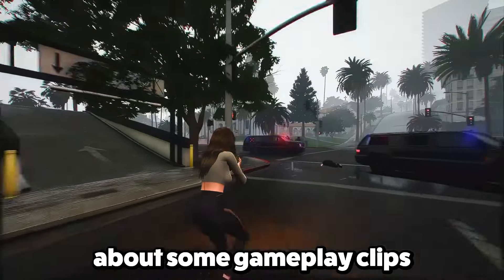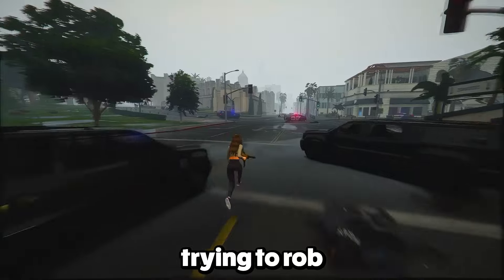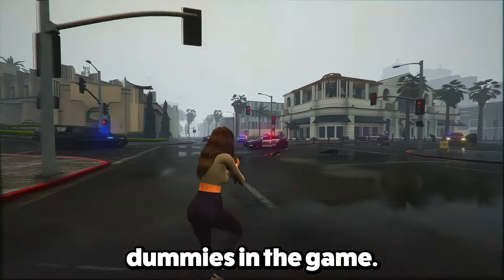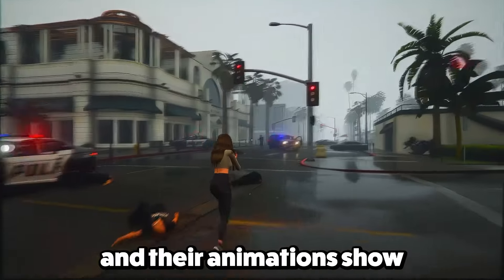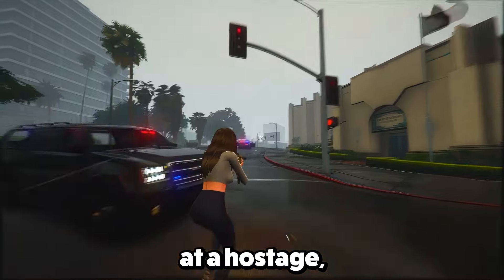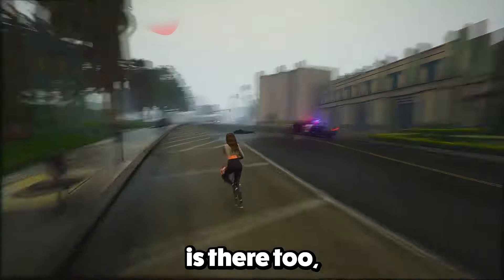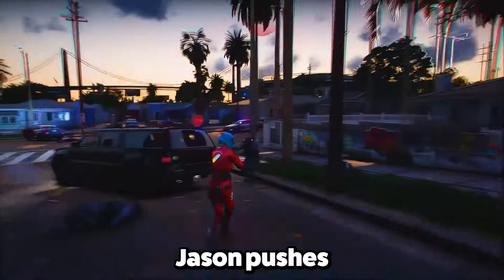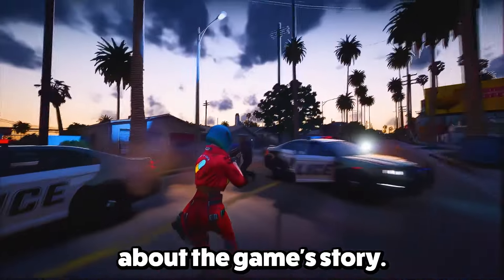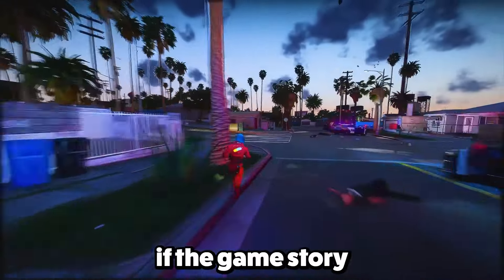Now let's talk about some gameplay clips making the rounds on social media. One clip shows Lucia trying to rob a place called Hank's Waffles, a diner. In this early test, the NPCs react to Lucia's aggressive moves with animations showing they're pretty freaked out, kind of like what we saw in Red Dead Redemption 2. During the robbery, Lucia can aim her gun at a hostage, giving you the choice to rob or have a face-off. Jason, the other protagonist, is there too, and you can interact with both characters during the heist. Jason pushes Lucia to hurry up and make a clean getaway, hinting at a Bonnie and Clyde-style partnership, which lines up with earlier leaks about the game's story.